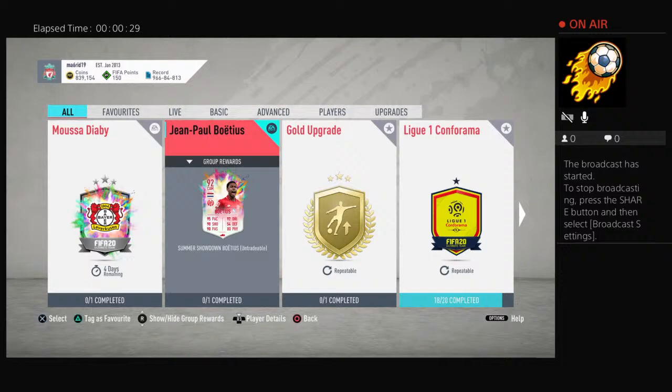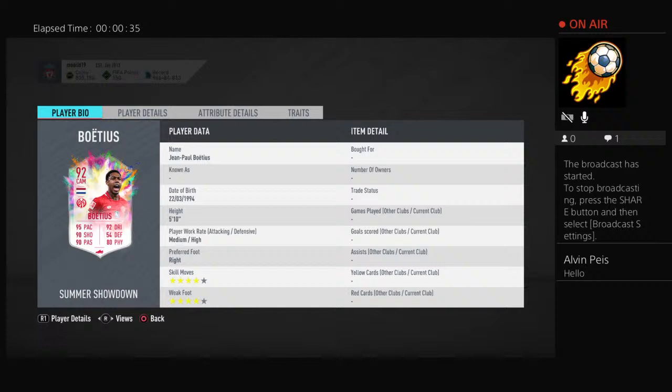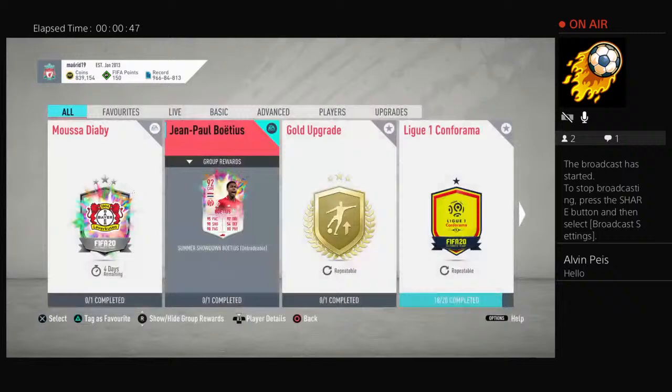Hello guys and welcome to the channel. In this video we've got a Jean Paul Boutouille SBC. 95 pace, 90 shot, 90 passing, 92 dribbling — defending is decent, pace is good, skill moves and weak foot are 4 stars. Pretty decent looking card.